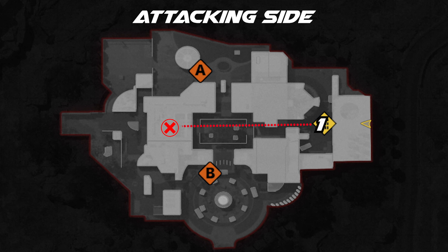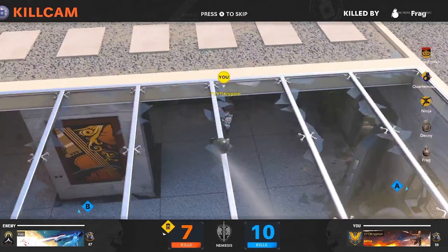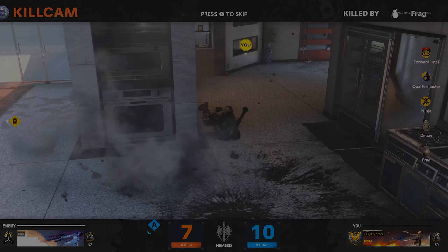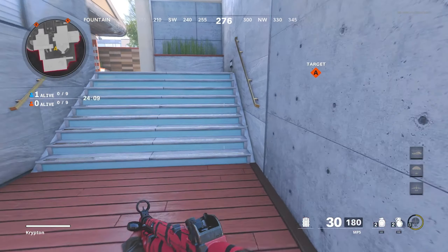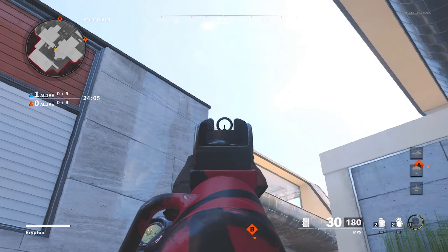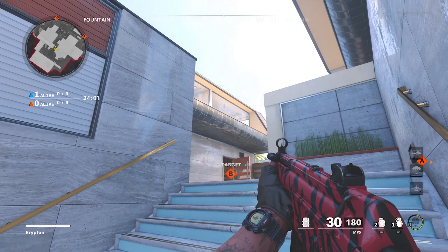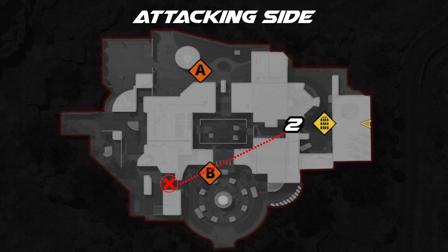For the second spot, you just want to come to these stairs, aim up just at the side of this vent and about in line with this building right here, and launch it over. This is going to kill anybody that sits in the head glitch right by the laundry area.